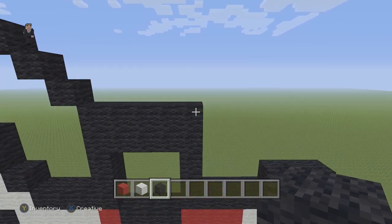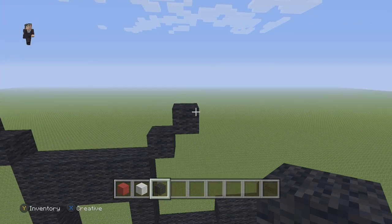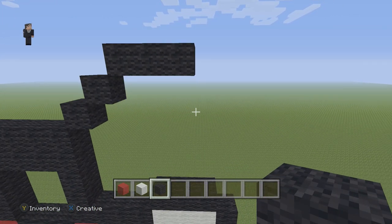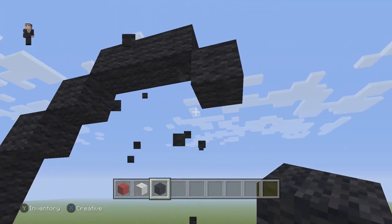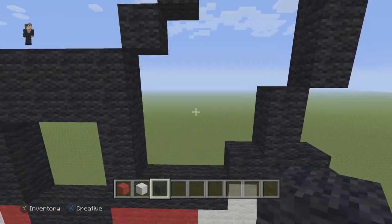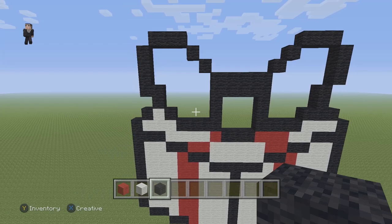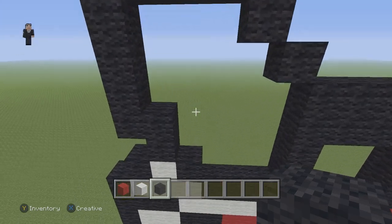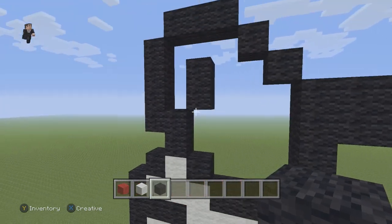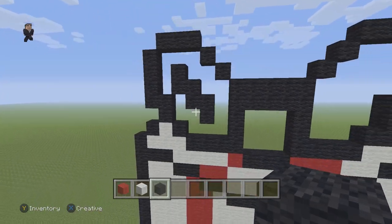Now we're going to go back up here and have two diagonal black wools going up and to the right. Then three black wools going to the right. Then three black wools going down on the right — one, two, and three. And then here we're going to have two black wools going up. That's what our little bow should look like, but there's still a little bit more detail to work on. So we're going to go over here and add two black wools just like that.